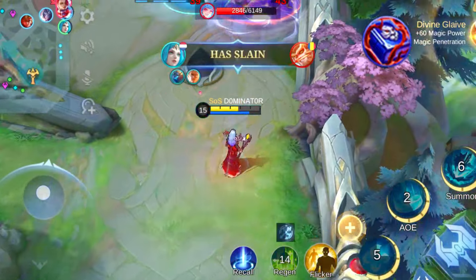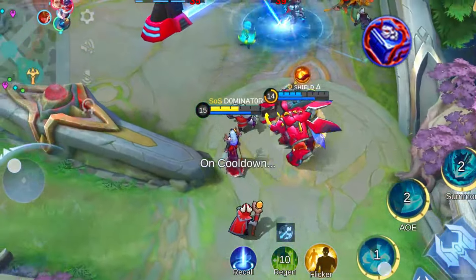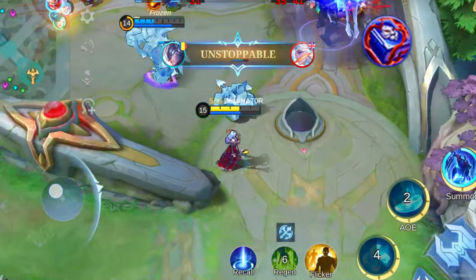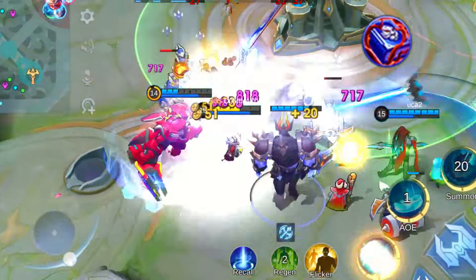The Enchanted Talisman is perfect for heroes craving cooldown reduction. It not only adds 20% cooldown reduction, but also lifts the cap. Best suited for mana-hungry heroes, it's not a go-to for those focusing on high magic power due to its modest magic power stats. Keep this in mind when building your hero.